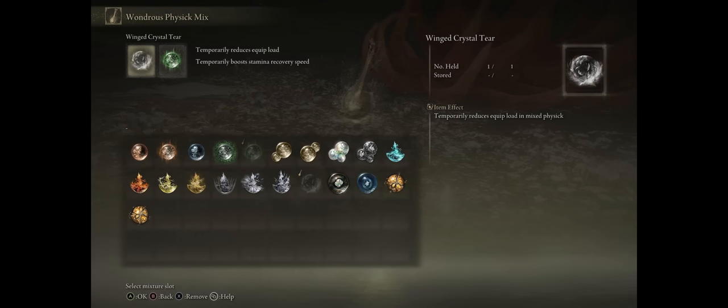Your wondrous physics effects are very important. First, the Winged Crystal Tear to reduce your equipment load so you can fast or medium roll even with high load. And lastly the Green Burst Crystal Tear to increase your stamina regeneration, which has amazing synergy with a shield build so we can poke even more.